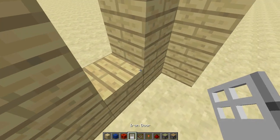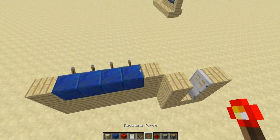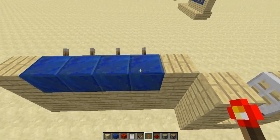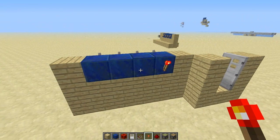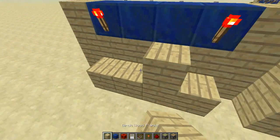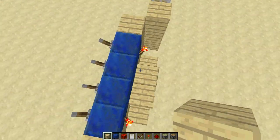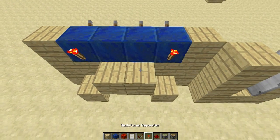Grab your iron door like that — you want it to be open right there. Then the code you want to have: if you want the lever to be down when it's open, you can have a torch, just like that. Then you just place blocks down there, and where you want it to be up, you place a normal block right there.